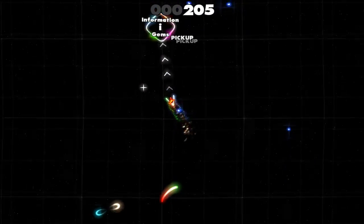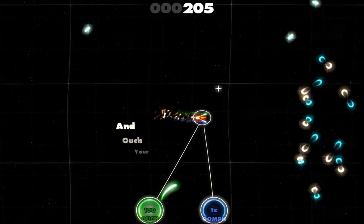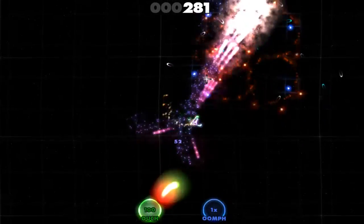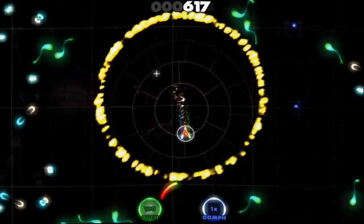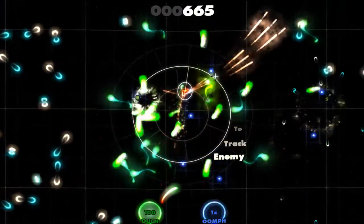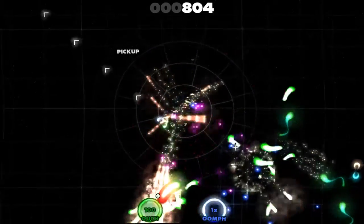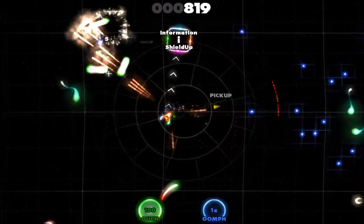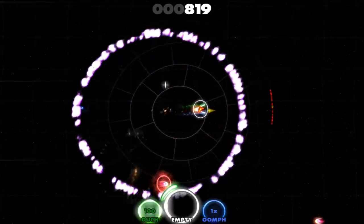Destroyed enemies drop blue and green gems. Green gems give you more ouch, which are hit points, and blue gems give you more oomph, which stands for damage. In the middle of the screen you can see a radar with red dots representing enemies. Frankly I'd prefer the radar in the corner of the screen, but you will get used to it very quickly.